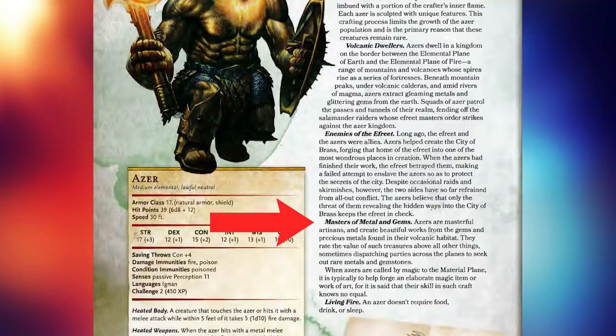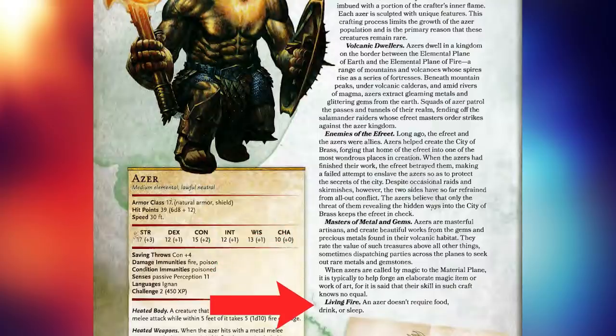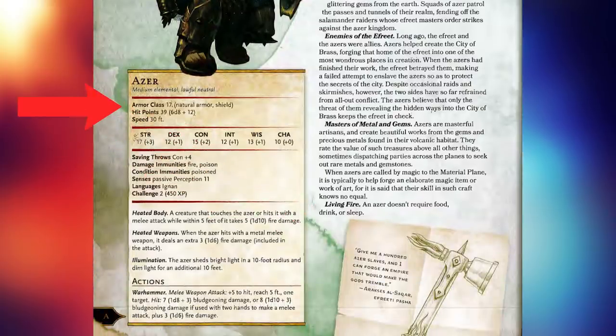They are masters at working metals and gems and rate these valuables above all else, sometimes dispatching parties across the plains to seek out rare metals and gemstones. They do not require food, drink, or sleep. Looking at the stat block, their natural armor is quite strong — without a shield they would have a natural resting armor class of 15, which is pretty great.